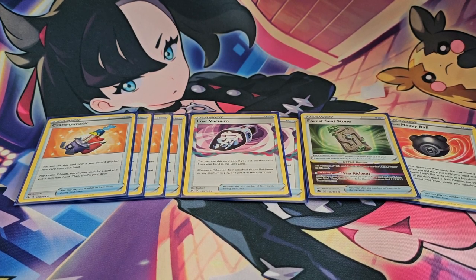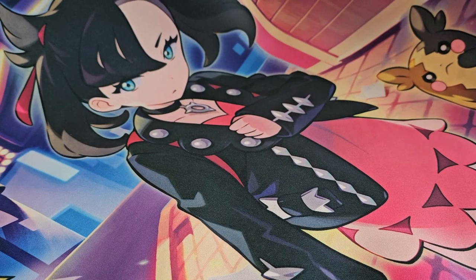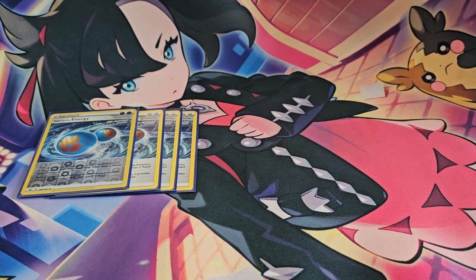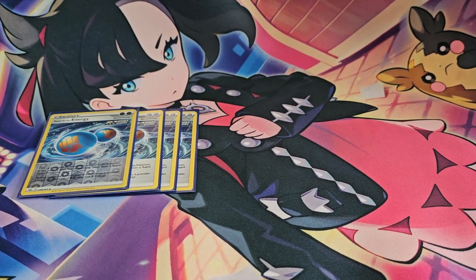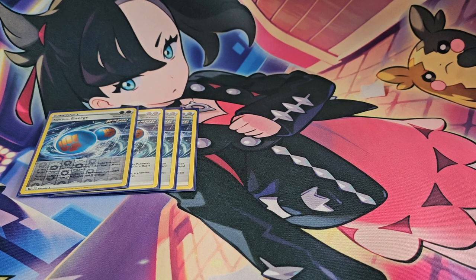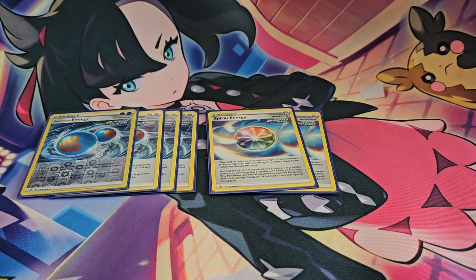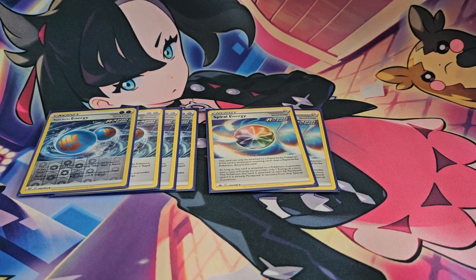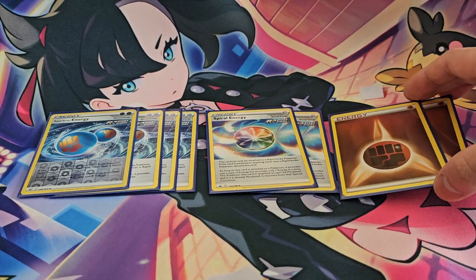Let's wrap up with energies. We're playing four copies of Rapid Strike Energy — this card is searchable and provides two energy in a combination of Water or Fighting. It's so good and so powerful, one of my favorite energies, and it's going to be sad to see it go. We're also playing two copies of Spiral Energy — it's not as good, but it provides every type of energy and if you happen to have any sort of condition it helps you recover. Being another searchable card, it's definitely worth it.